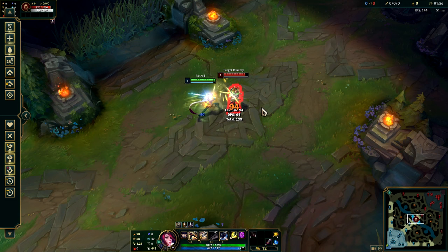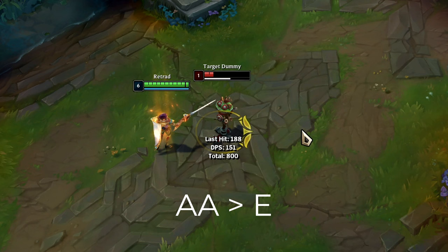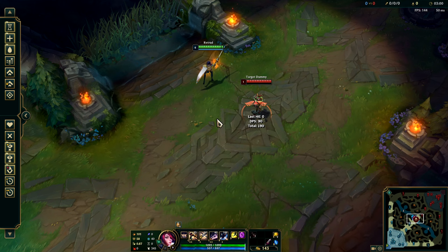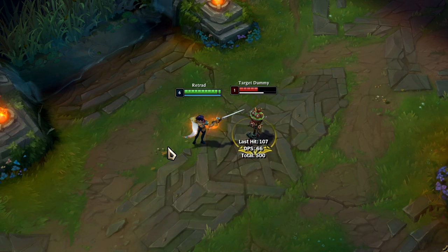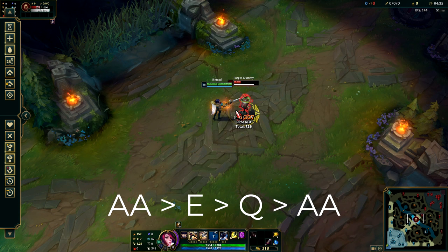Fiora's E gives her a massive attack speed boost for the next two autos, but it's also an auto reset — this is one of the main parts for making the combo faster. You auto attack and as soon as it lands you want to press E as fast as possible. The next trick is the instant Q: we know that Fiora's Q is a dash, but if you hover your mouse right below Fiora she'll Q instantly.